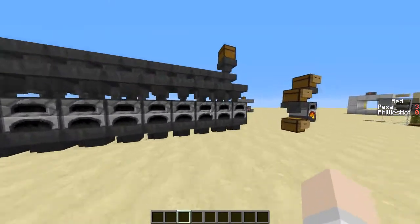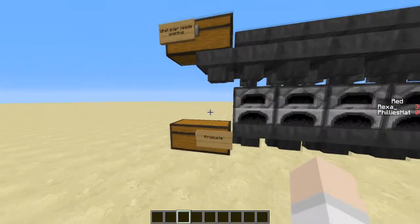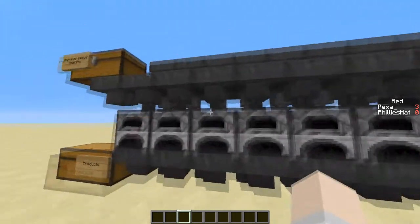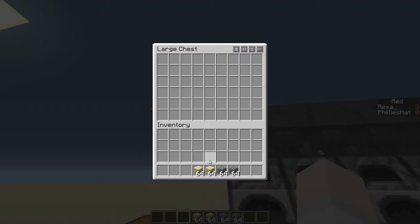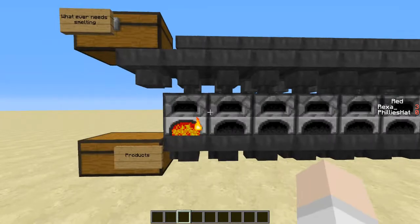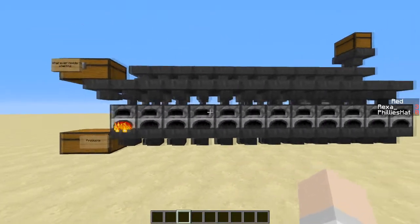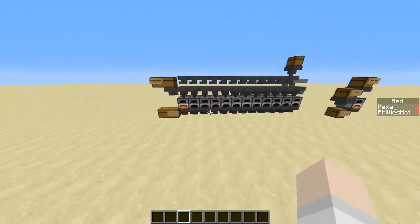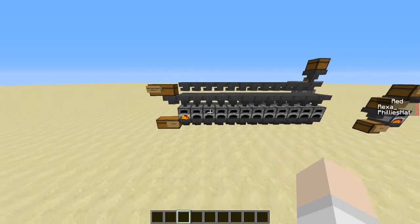Alright, we're back. I filled all the furnaces with coal. So let's drop some stuff off in the 'whatever needs melting' chest. I'm gonna get some sand, some cobble. And so now it's dropping it off in the furnaces and it's going to balance them all evenly. I didn't set up a good system for everything, so it's pretty basic.